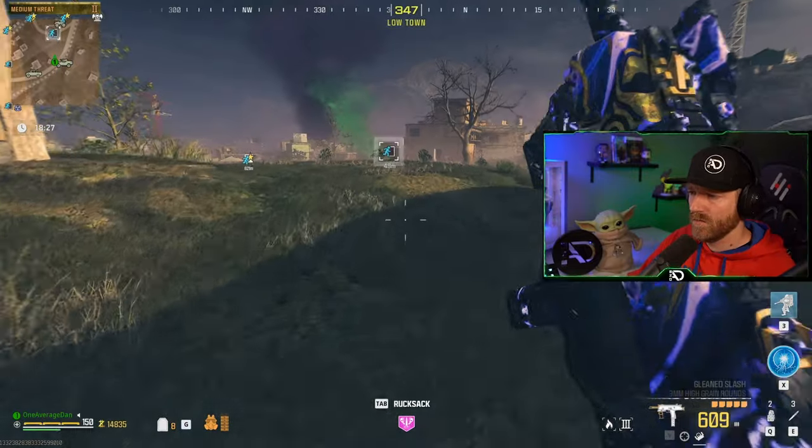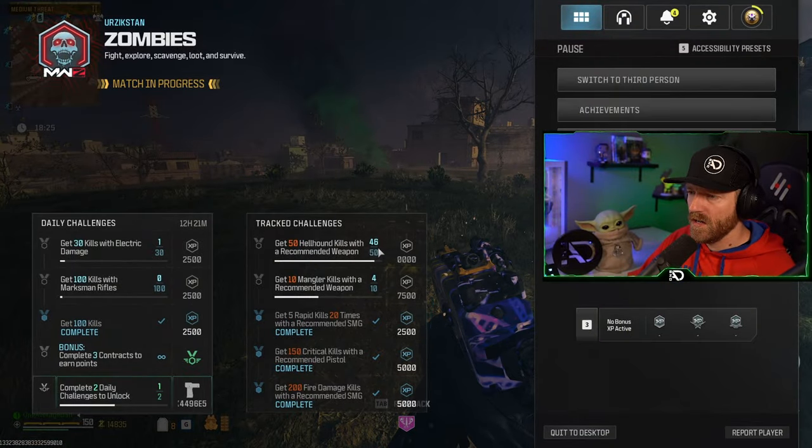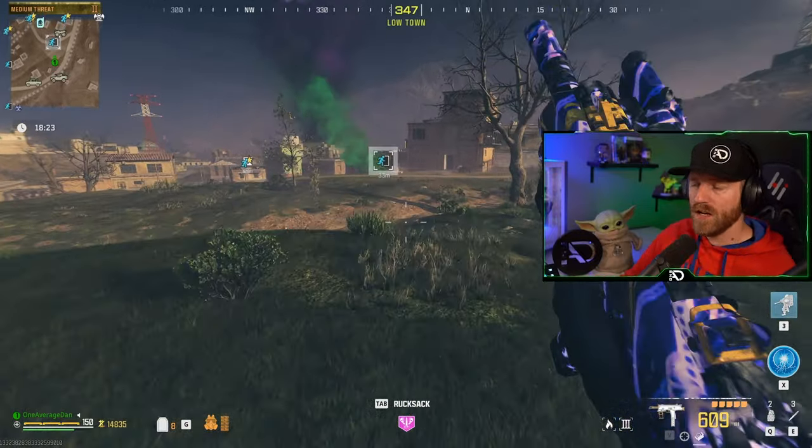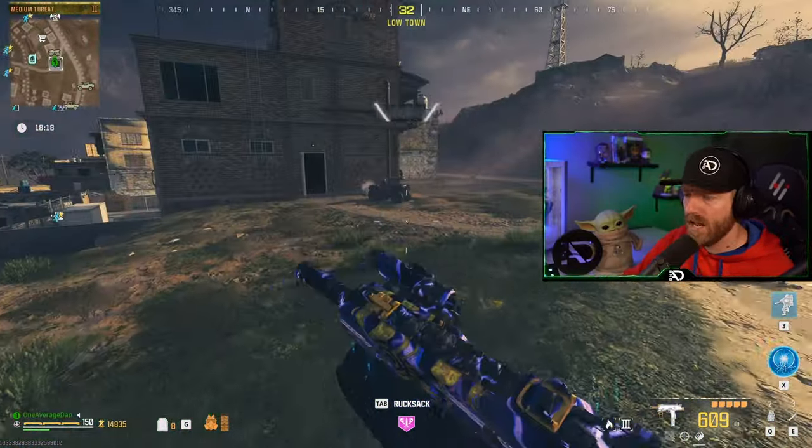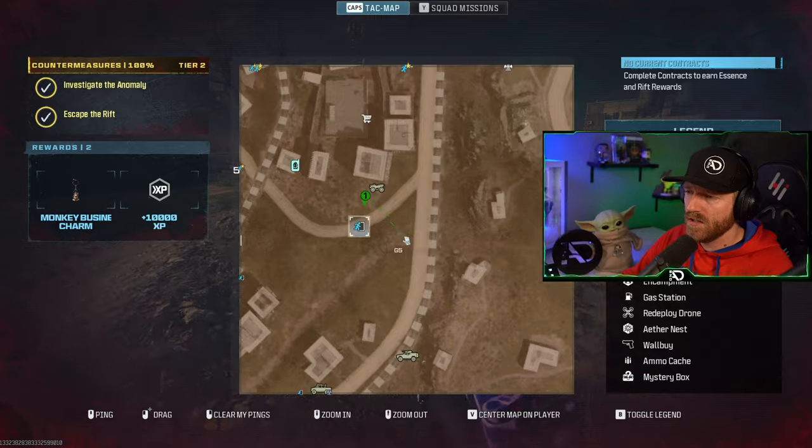We're almost done — we just need to get manglers now. All we need is four hellhounds and six more manglers. If you're looking for a lot of manglers in a small space, call in an exfil chopper in tier two.